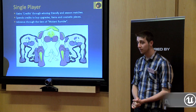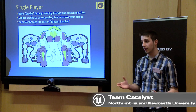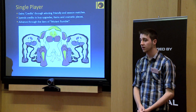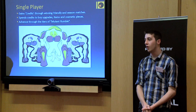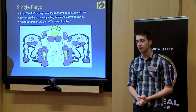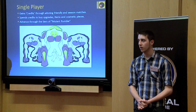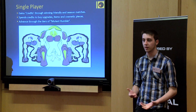In single player, the game merges managerial and combat elements together. The player gains credits — the in-game currency — by playing friendly and season matches, then spends those credits on upgrades, items in the managerial section, and cosmetic items to customise their character. You advance through the tiers of Mutant Rumble — around eight to ten tiers with four matches each — and becoming the champion is the aim of the single player game.